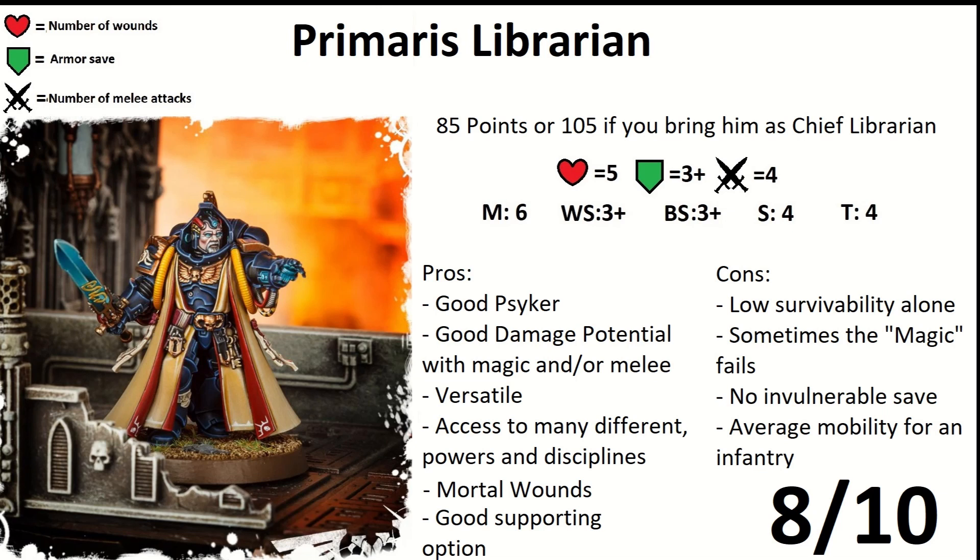The character in game is really customizable — you can change between psychic powers, or spells, however you want to call them. You can make him an offensive damage dealer or even a defensive support character. In Blood Angels, because this is the Blood Angels kit, you can make him really mobile and really hard hitting.